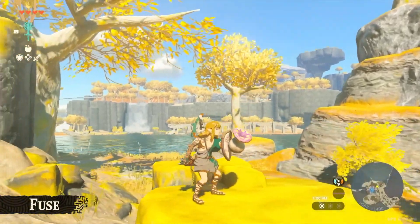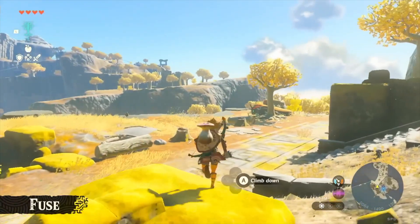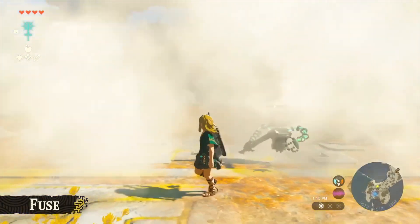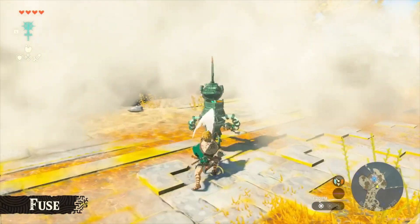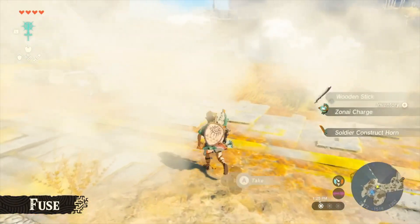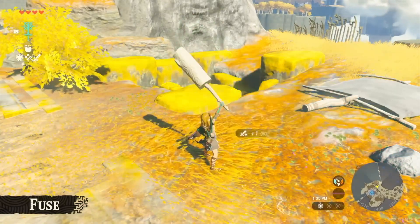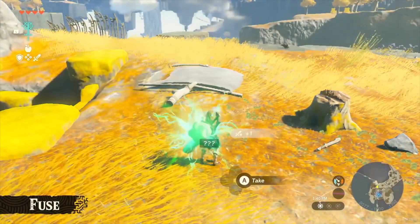I fused a mushroom to my shield. This mushroom is actually a puff shroom. Let's fight an enemy with this. I blocked with the shield — there's smoke now. The enemies lost sight of Link, so — attack! Even if you struggle with combat, you can take down enemies using similar methods. In the previous game, you'd usually get powerful weapons by defeating strong enemies. But in this game, fusing even the weakest weapon with something else could turn it into a useful weapon. There are even more gameplay options for sticking things together.